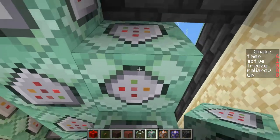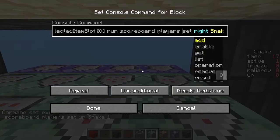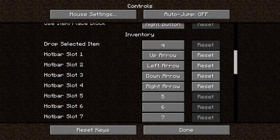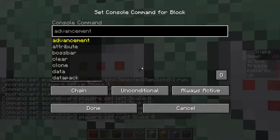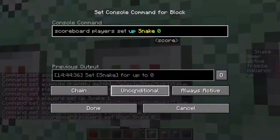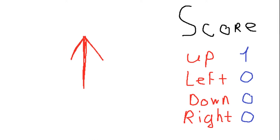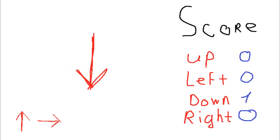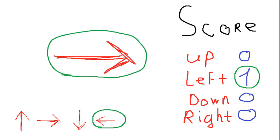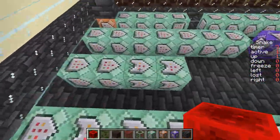To move the head of our snake, we'll first need to read player's inputs. I've decided to make the first 4 slots of the inventory be the controls: first slot is movement up, second is left, third is down, and fourth is right. Then I just rebound my controls to the arrow keys. The input submodule is pretty simple: whenever a player presses one of the controls, it will set the score of the corresponding direction to 1 and every other direction to 0. After the input reader is ready, we simply connect it with head movement by moving the head tag relatively to the controls.